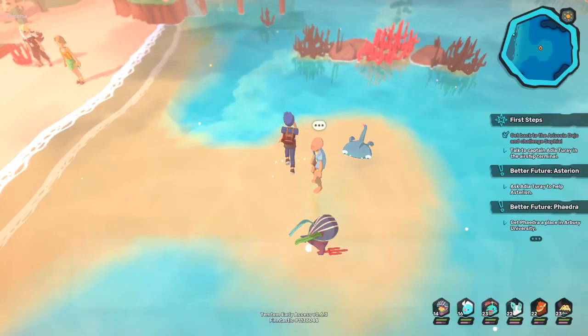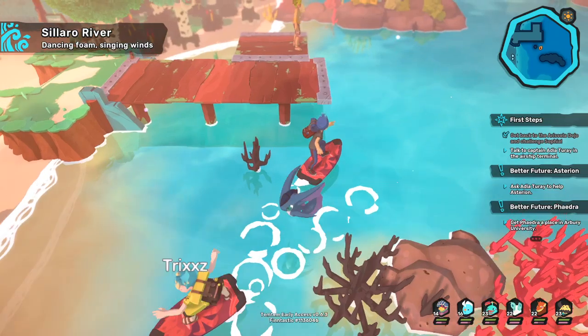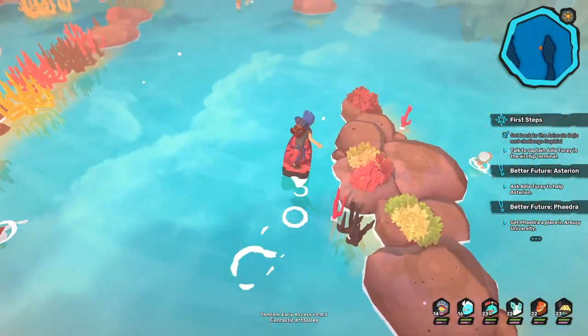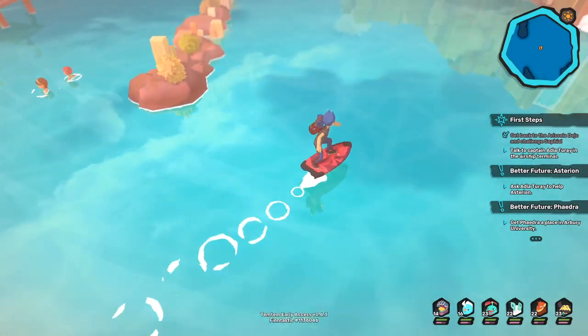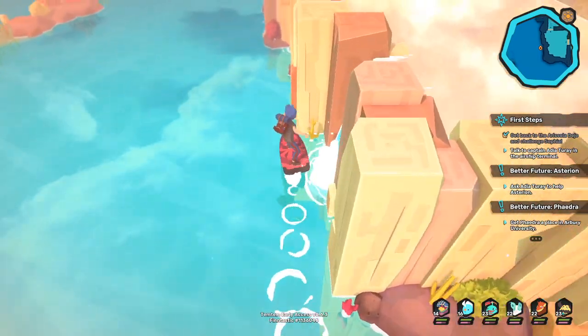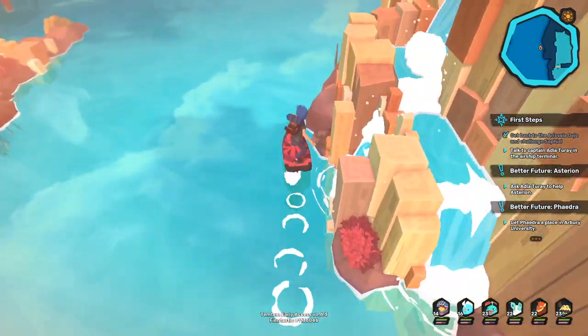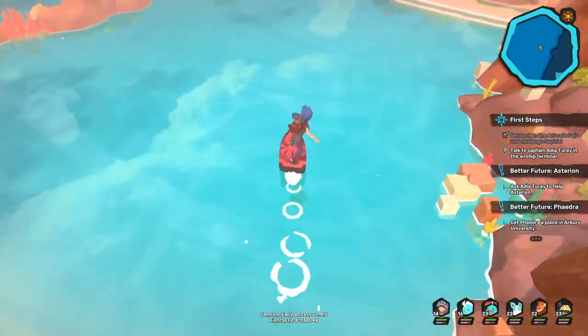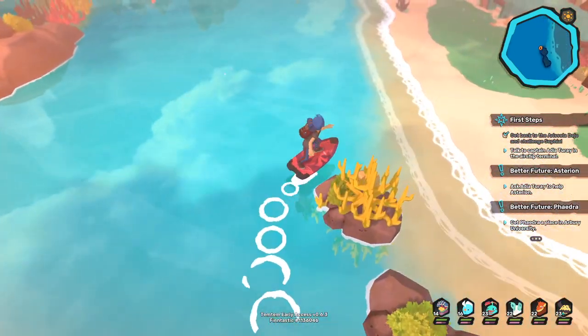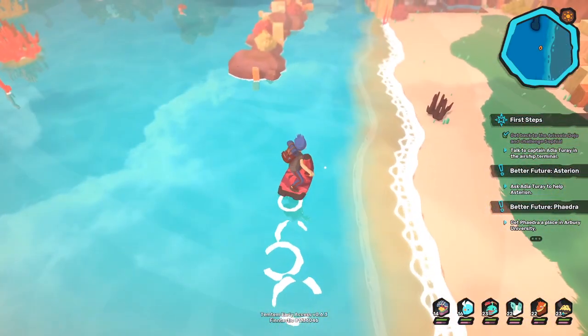You're going to end up seeing a lot of people on surfboards, and you'll probably want one for yourself. But you can't just go into a shop and buy it — it's actually a story reward. So you'll have to keep progressing in the story in order to get it, and then you'll have access to other things. Hopefully that saves you a little bit of randomly walking around trying to find a surfboard vendor, because they don't really exist.